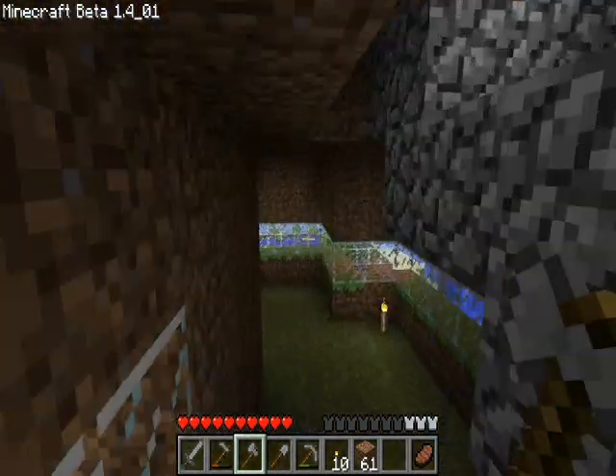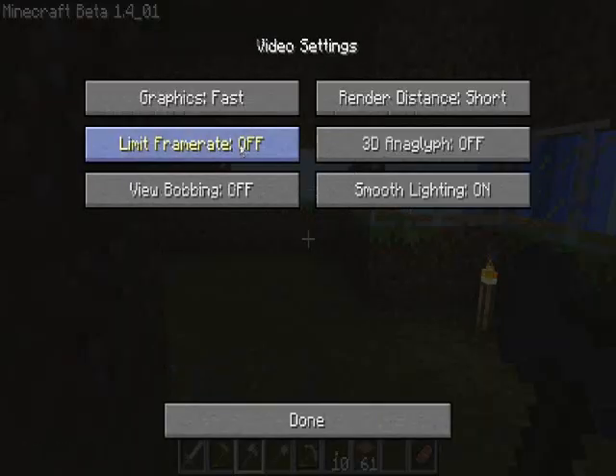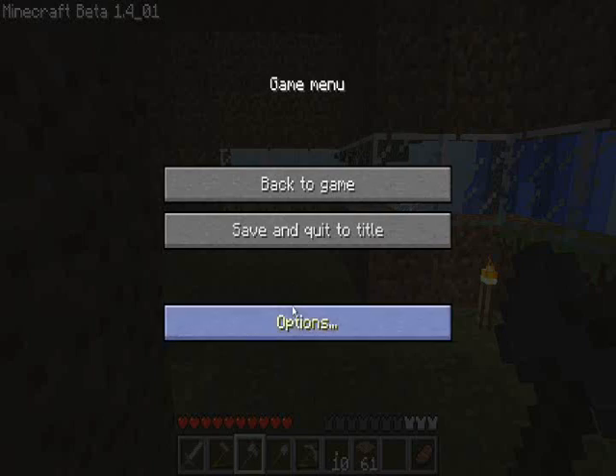I just want to switch my render settings because you guys are going to see a lot of laggy stuff. Graphics: fast. Distance is already short. Smooth lighting is supposed to be off.